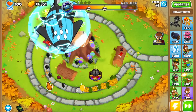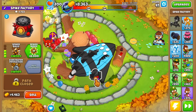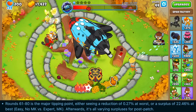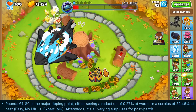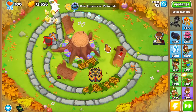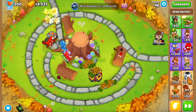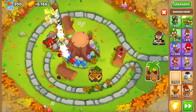Did I manage to place all of my towers in a spot where they all got stunned with one blast? I think I did. I also bought the super mines because I saw the new cash generation in the late game and it's insane. Around round 61 to 80 is the tipping point — you're either seeing a reduction of 0.27% at worst or a surplus of 22.5% at best. As long as you survive the first two tiers you're going to be fine, and the reduction is basically about 1.2k less money up to around round 40 — basically one base farm less.